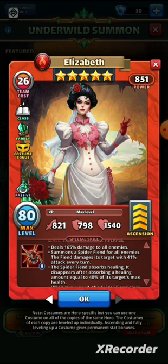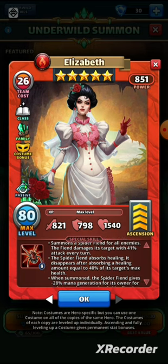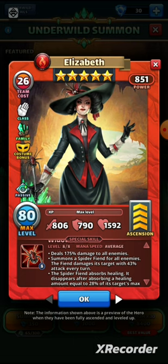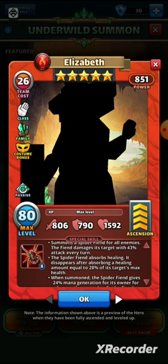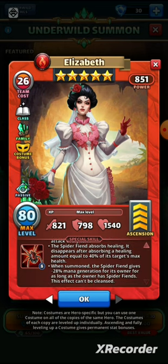The spider fiend absorbs healing and disappears after absorbing a healing amount equal to 40% of its target's max health. This is a big difference between the two versions, and I know some people who've looked at these heroes have just glossed over it and said the costume is exactly the same special as the original. In some ways it is, but in other ways it's a lot better. The spider fiend on the old costume would absorb healing equal to 28% of its target's max health; the new one is up to 40%.